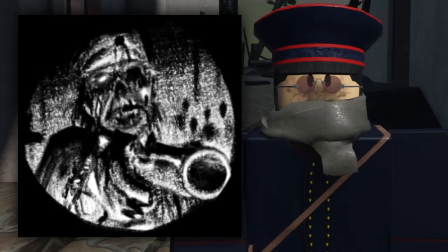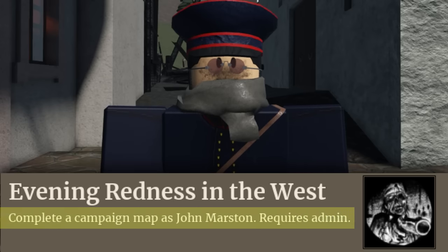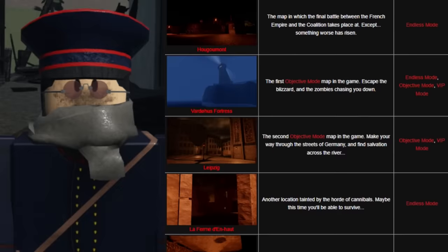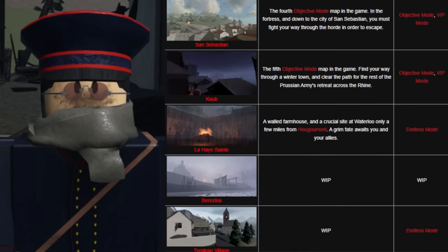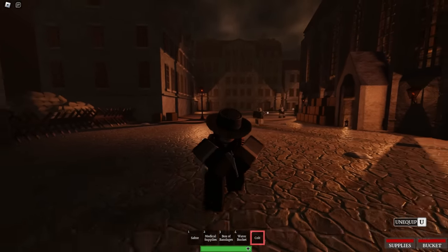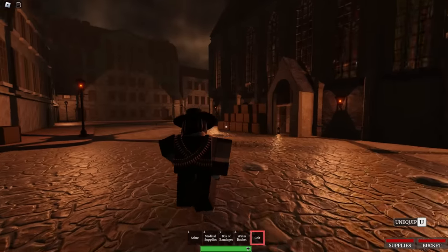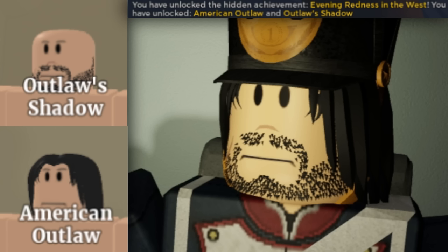The next hidden achievement is 'Evening Redness in the West.' A team is needed, and you have to complete a campaign map with the Marston Command, which turns your character into John Marston, the primary protagonist of Red Dead Redemption. Campaign maps are objective maps, and there's a huge list to pick from. I'd recommend Vardaha's Fortress — it is super easy. This needs to be done in a private or public arcade server. Before starting, give everyone the Marston role using slash at-all Marston. If done correctly, the server owner will get a message saying 'Best to not use any other admin commands.' Then you're ready to begin. Successfully doing this unlocks the Outlaw's Shadowbeard and the American Outlaw Hair.